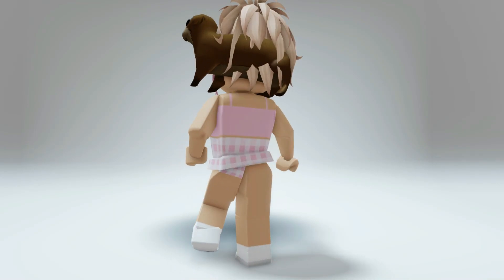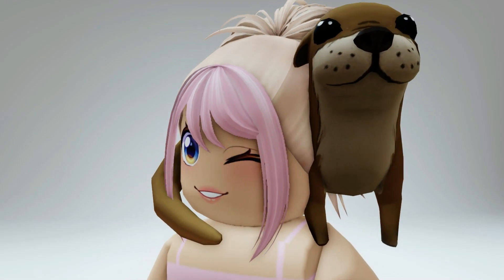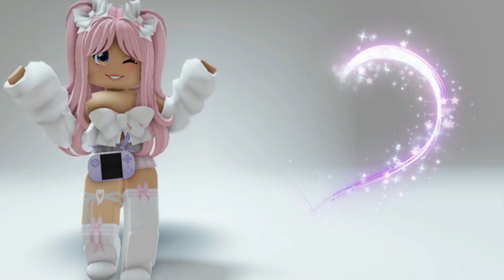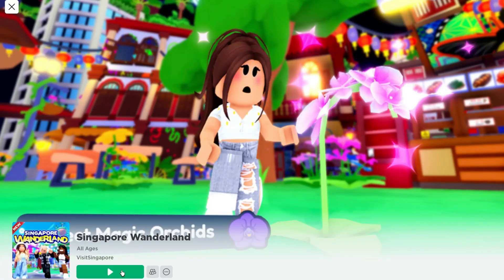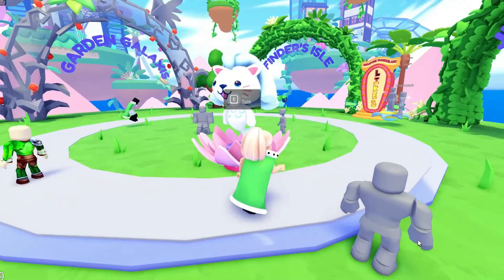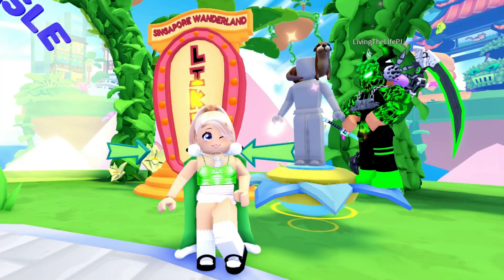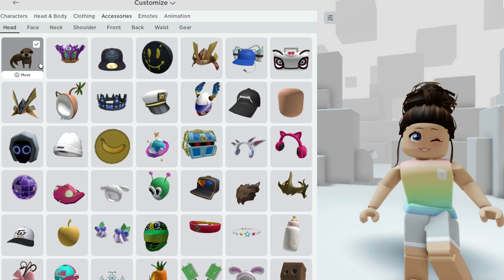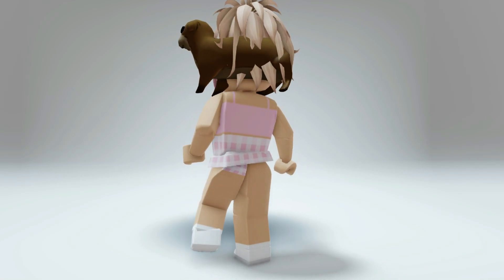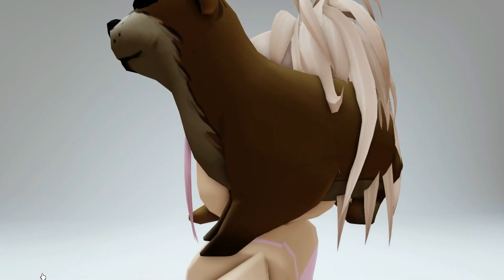Hey besties, check out this new otter necklace that's now available to claim completely for free. Don't forget to use star code Kristen when buying Robux or Premium. First, let's go to Singapore Wonderland — I'll leave a link in the video description. Once you've joined, all you need to do is stay in the lobby or play the game for one hour. You can also just idle, and after one hour you'll get the badge which gives you this head accessory — a super adorable otter necklace, completely free.